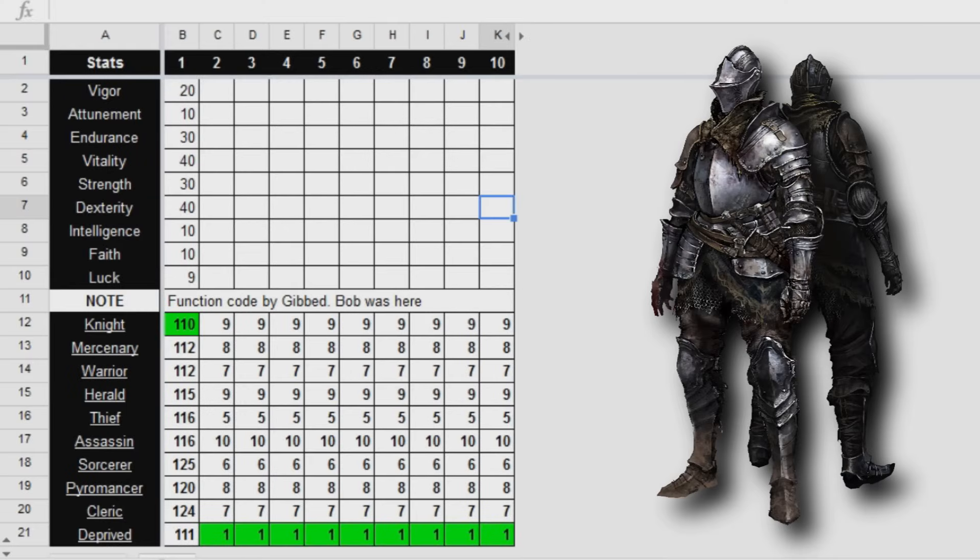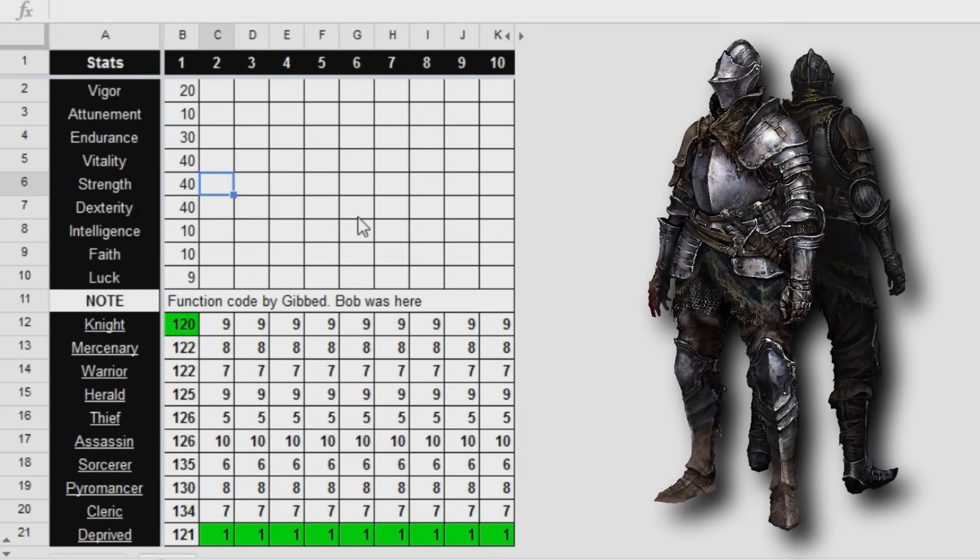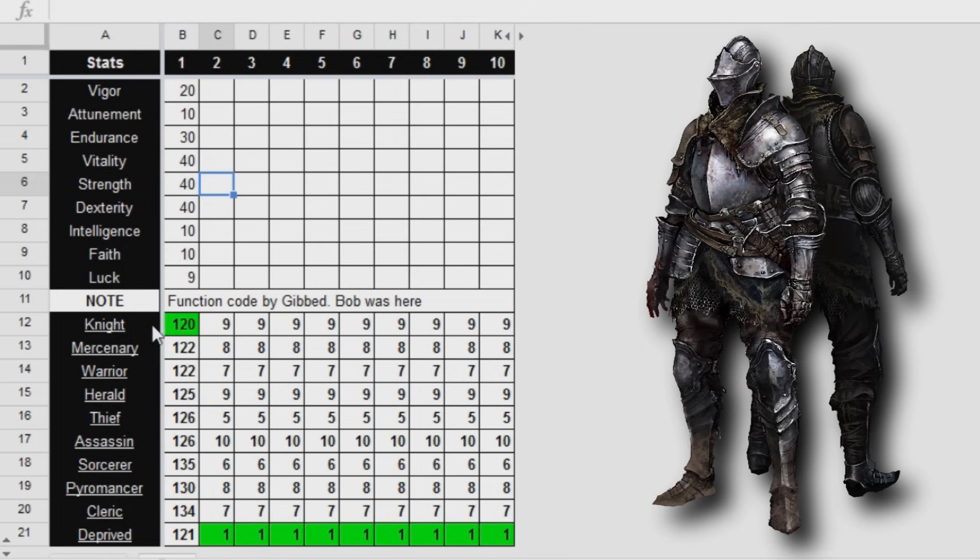Let's go ahead and take a look at this calculator. I didn't make this — I believe it was made by Gibbed, Bob, and Brandon. Let's say we want to make a hypothetical quality build for PvP — that means roughly equal stats in strength and dexterity, so we put 40 in both, and fill out the rest of our stats keeping within our soul level limit of 120. You pick stats based on what spells, weapons, and armour you want to use and their requirements. Look which starting class is most efficient — it's the Knight.